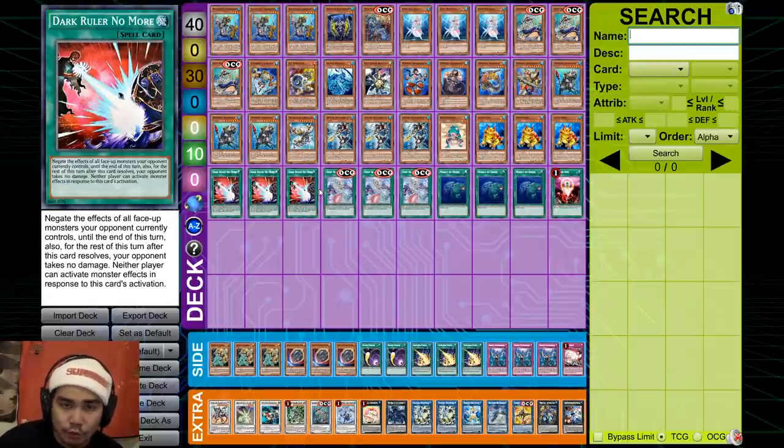You play 3 Dark Ruler No More. The reason is because this deck going second struggles against other combo decks. You want 3 Dark Ruler No More so you can break their board, make VFD, and hand loop them. Bro, you can search with Block Dragon — I'm just going to hand loop it all back down. That's why you want Dark Ruler: hand loop them, break their whole board, make VFD, and call it a day.